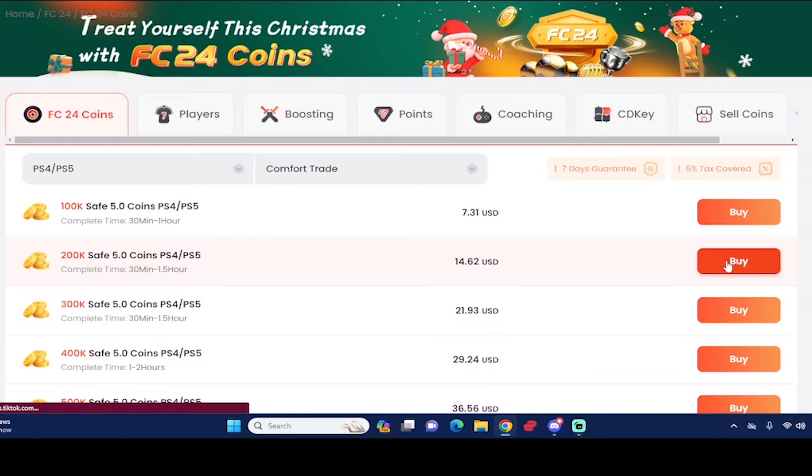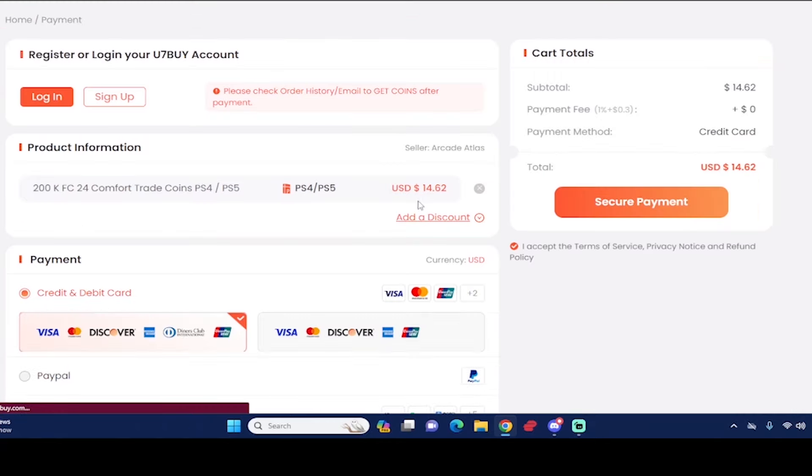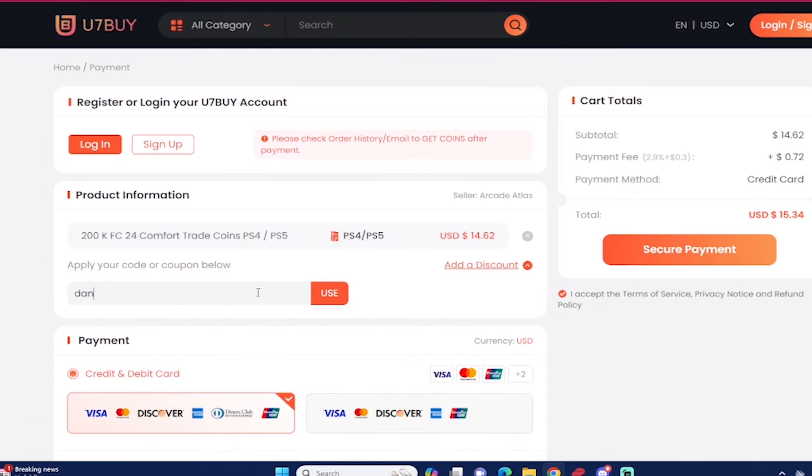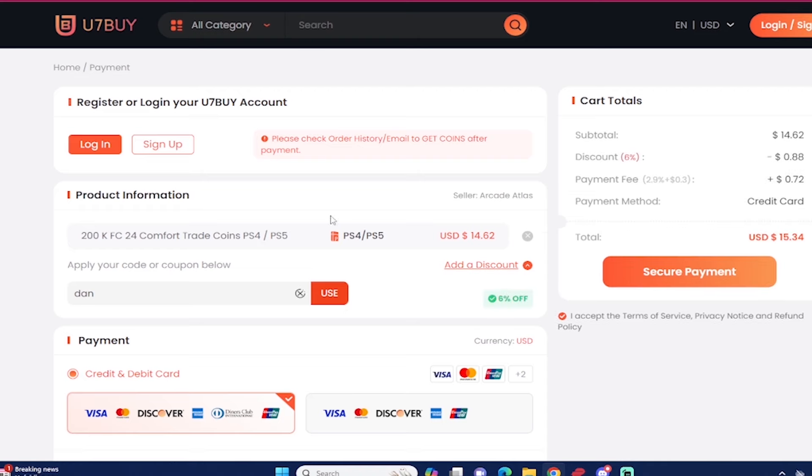If you want the most cheap and most reliable EAFC 24 coins, make sure you guys check out use7buy.com to make that team better. If you ever want to make a purchase, use the code 'dan' to get six percent off. If you ever want to sell your EAFC 24 coins, go to the same website and go to the selling section.